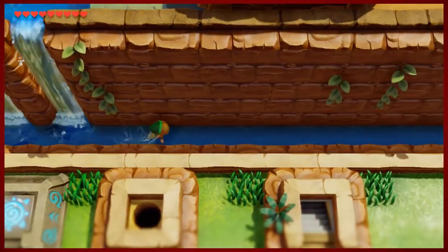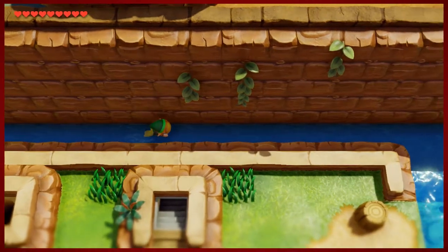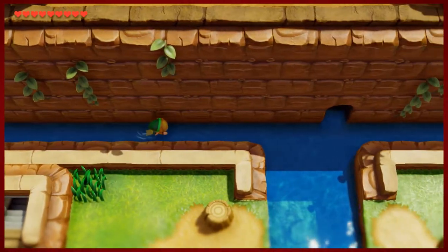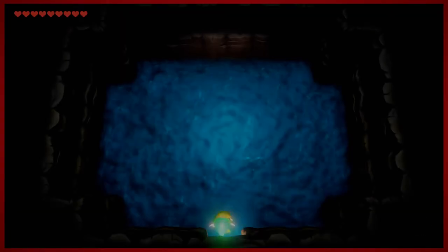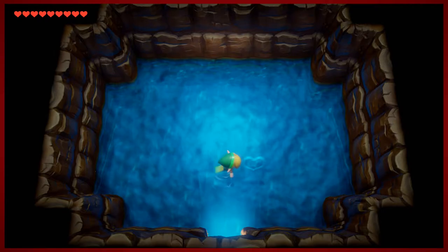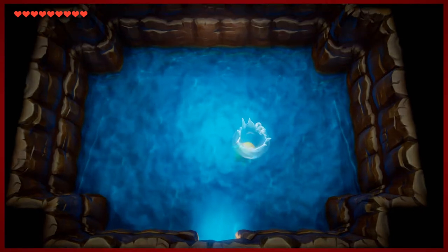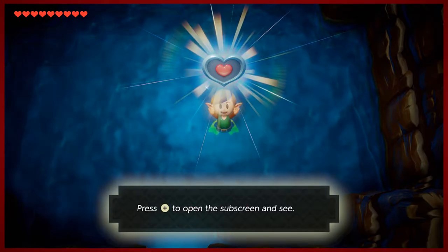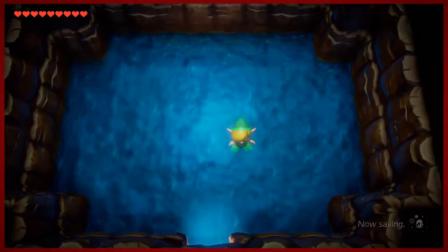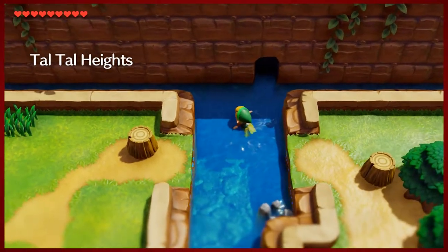Overworld Link swimming with the flippers is additionally adorable - that is a universal and objective opinion, so set that one in stone. We love it. You come into this cave and you can do a little deep dive with the B button to pick up a piece of heart.